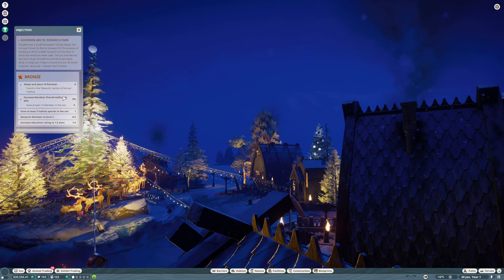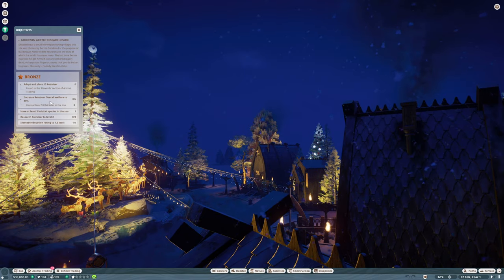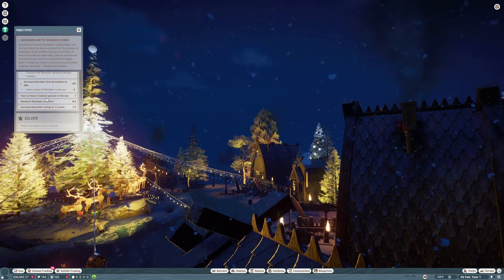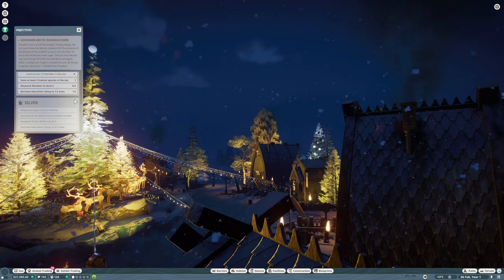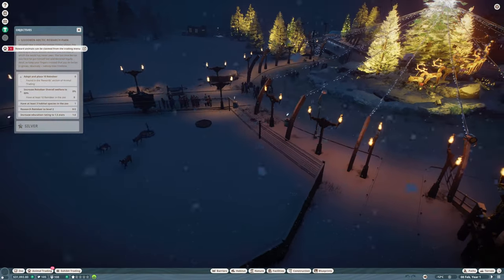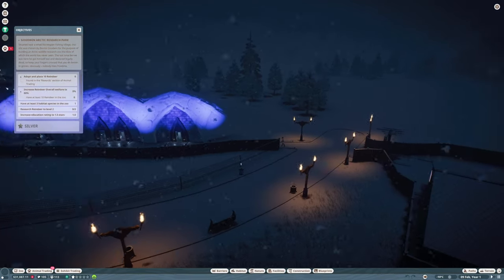Let's crack on. For the bronze objectives we need to adopt and place 10 reindeer - found in the rewards section of animal trading - and increase the reindeer overall welfare to 80 percent, have at least three habitat species in the zoo, research reindeer to level 2, and increase the education rating to 1.5. Let's have a quick look at this park - it does look very nice.